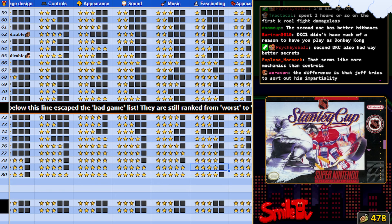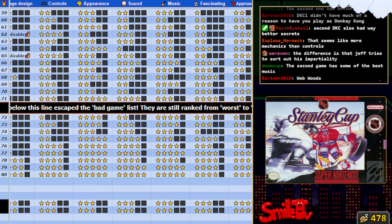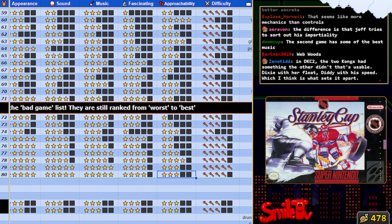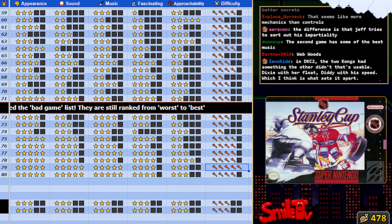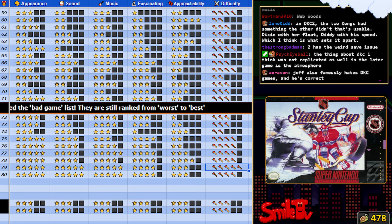They're both pretty up there in fascination. Approachability - I don't know about that; 3 stars is fine, 4 stars is probably where we're sitting with those. I'd say the first one's probably the harder game. There's a couple stages in the second one that are brutal, but I don't think anything's as hard as the minecarts, Fear Factory, Poison Lake stuff in the first game. The bad levels in the last world of DKC1 are worse than anything I can think of in DKC2 - even Wispy Woods.